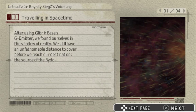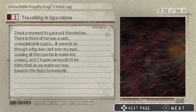Traveling in space-time. After using Glitnir Base's G-Emitter, we find ourselves in the shadow of reality. We still have an unfathomable distance to cover towards our destination — the source of the Bido. I took a moment to gaze out the window. There in front of me was a vast, unexplainable space, which seemed as though a fog was cast over my eyes. Looking at the spectacle made me uneasy.